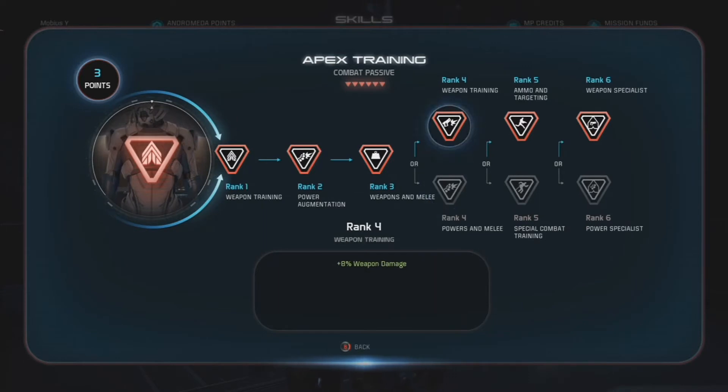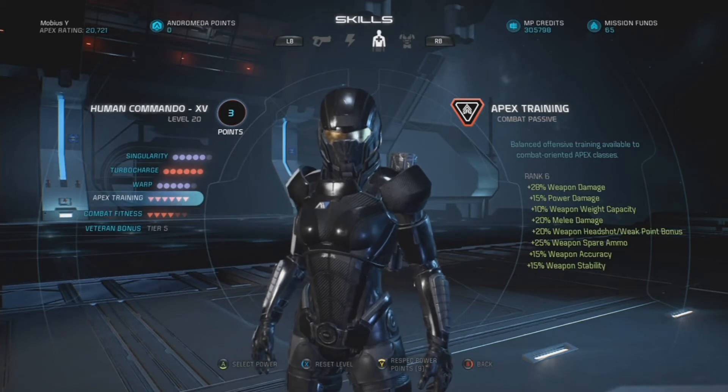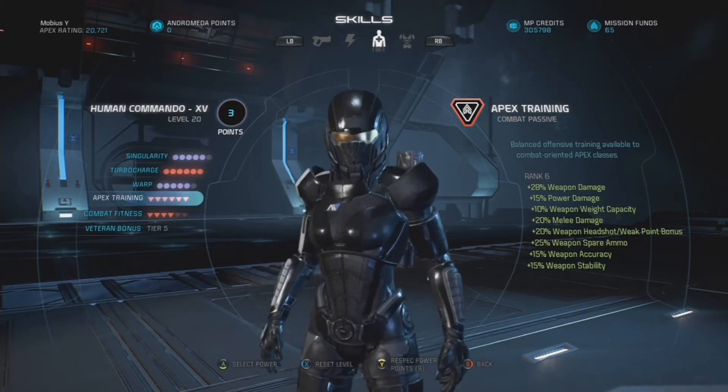Apex Training was taken all the way to rank six. Rank four went with Weapon Training for the 8% weapon damage bonus, rank five with Ammo and Targeting for the 20% weapon headshot and weak point bonus — really huge for taking down boss units like Kett Ascendants and Remnant Destroyers. Rank six Weapon Specialist adds plus 10% weapon damage, 15% weapon accuracy, and stability bonuses, along with additional spare ammo and extra weak point damage, totaling 28% bonus weapon damage.